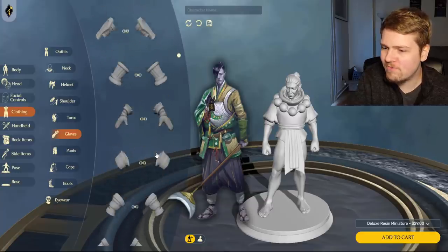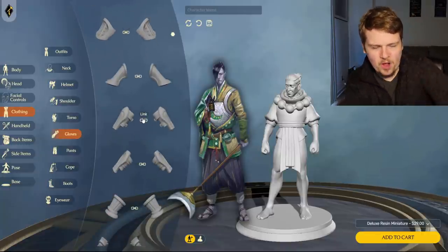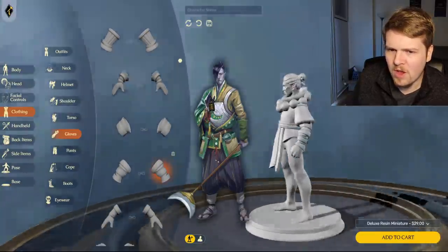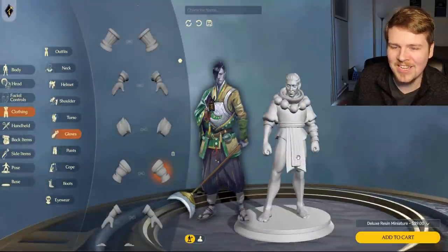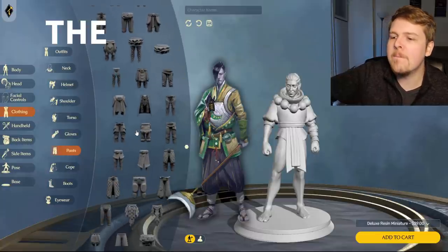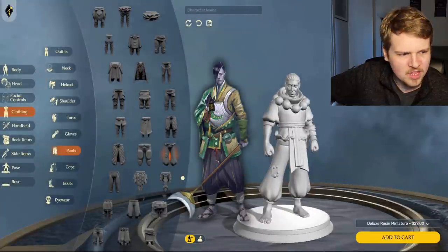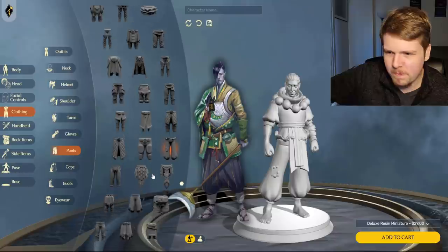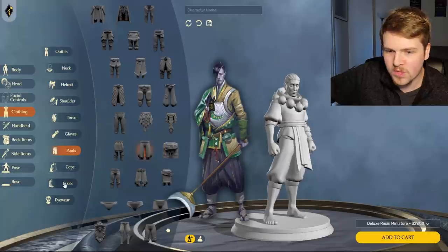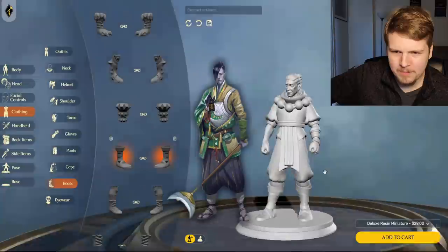We need some cloth arm wraps. And actually, looking a bit closer, he only has a wrap on one arm. They don't have the drape on the half, as that would be really hard to do for a mini. But they do have this, and we can throw that on that arm — I actually like the other arm being open. Let's move on to the pants. We are looking for some baggy pants — the baggiest you got, Foundry. There we go — let's see if we can work with that with some boots. The nice little foot wraps come up to the baggy pants.